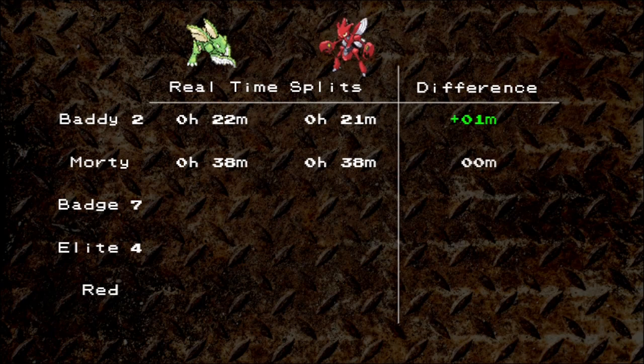Scizor has beaten Morty around the 38-minute mark. That's also pretty good — in fact, both competitors are tied. The next part of the game presents different challenges: Scyther could have a difficult time at Jasmine and Pryce. We'll continue following Scizor through the 7th badge.